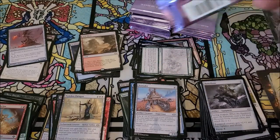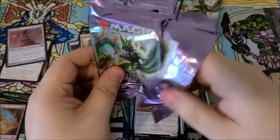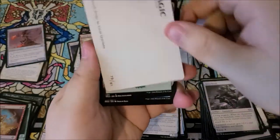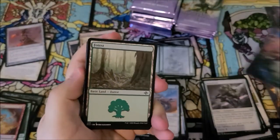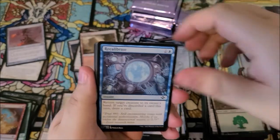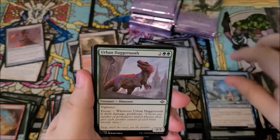So we need — what's the name of that fetch land in the simic colors? Misty rainforest — there we go, I knew I had it in there somewhere. We just need those two — marshflats and misty rainforest.